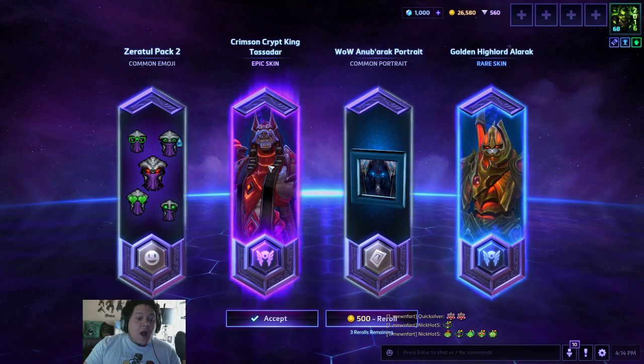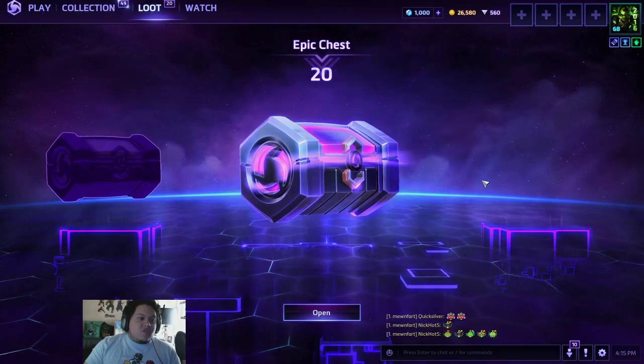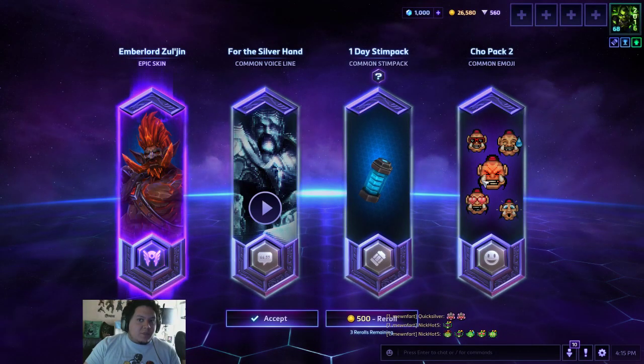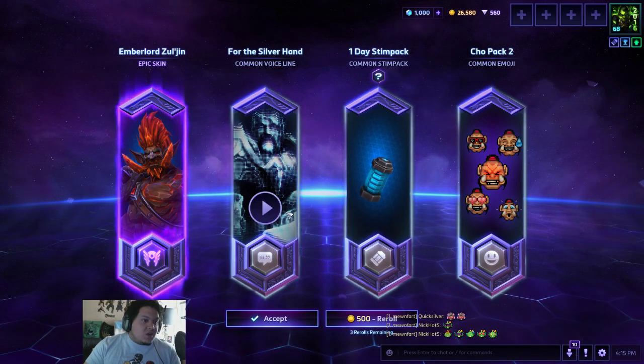Crimson Crypt King Tassadar. I really wish they would give me... they gave me this skin for Alarak. I love the green one a lot more though. I really wish they would give me the expensive Tassadar — the one that transforms into a jet plane, like a transformer skin, because that skin is dope. And I have a new Zul'jin skin, which is cool. I don't have Zul'jin, but it's a cool skin.